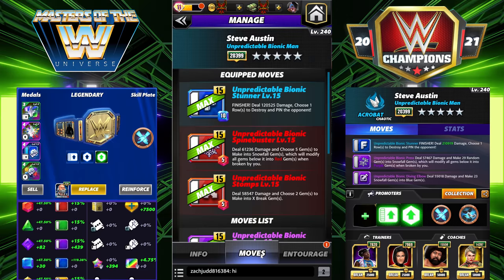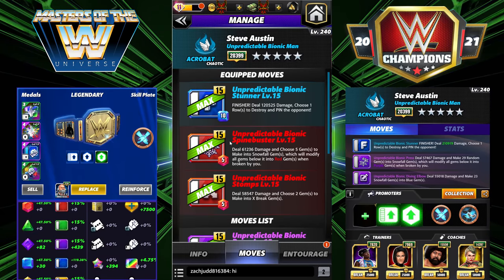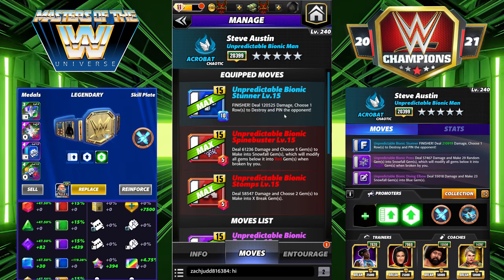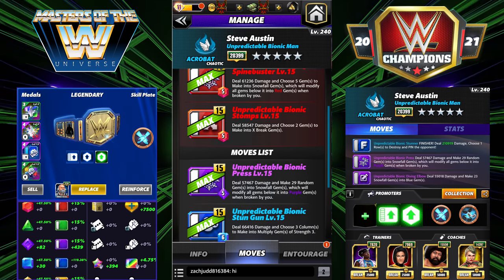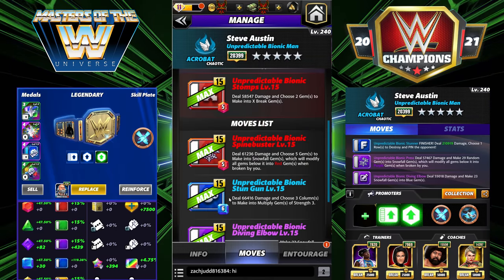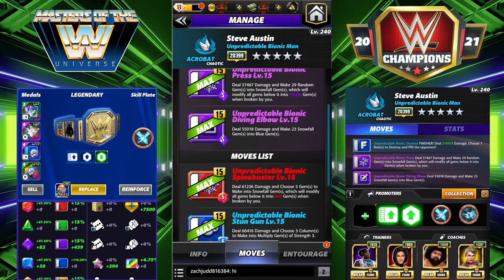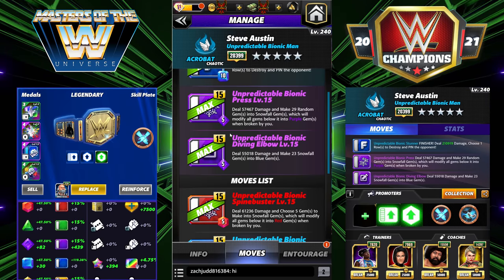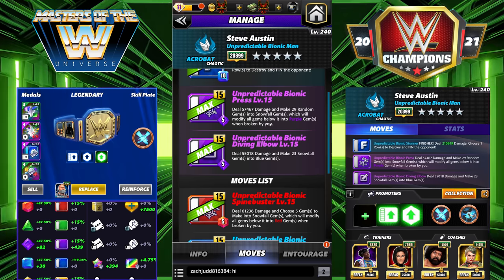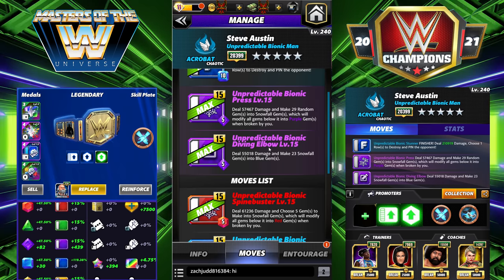We're going to run the finisher — the Unpredictable Bionic Stunner: 10 MP, deals 120k damage and chooses one row to destroy. We're also running both purples. There's a chance we won't get to the finisher with this build. The Unpredictable Bionic Press is 5 MP: deals 57k damage and makes 29 random gems into snowfall gems — all gems below it turn into purple. The Unpredictable Bionic Diving Elbow is also 5 MP: deals 55k damage and makes 23 snowfall gems into blue gems.